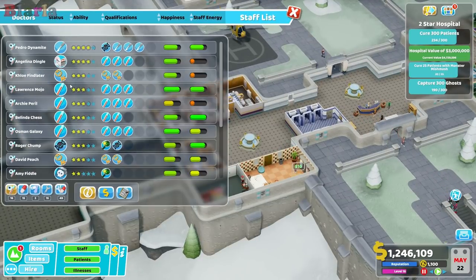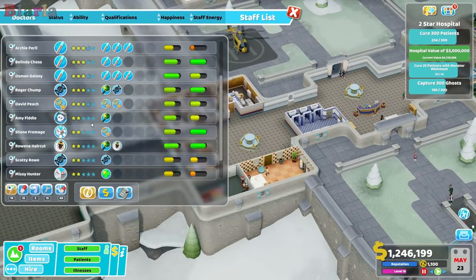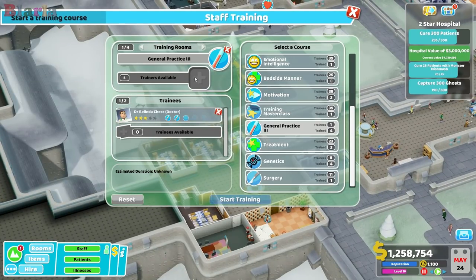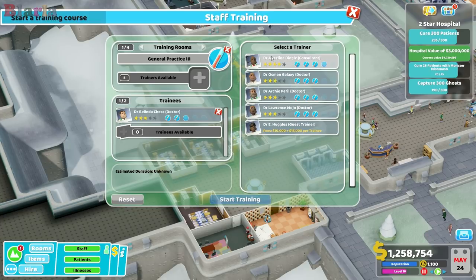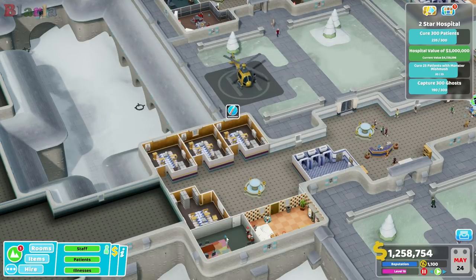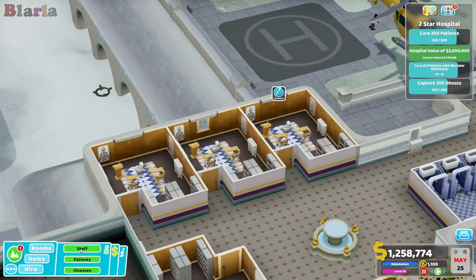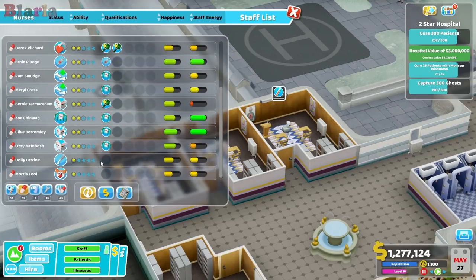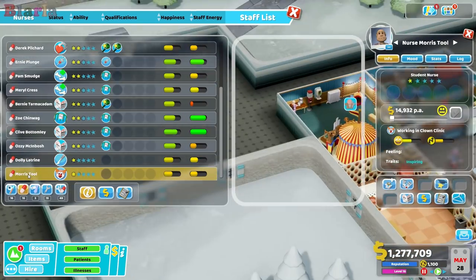We have one GP slot left for GP3 training. Who would be best? This one has 180 and is working in a GP office. We'll just have to pull them then. I think that's a small tweak - I don't think it used to tell us where staff were working when you were picking who to do the training. It feels like a recent addition.